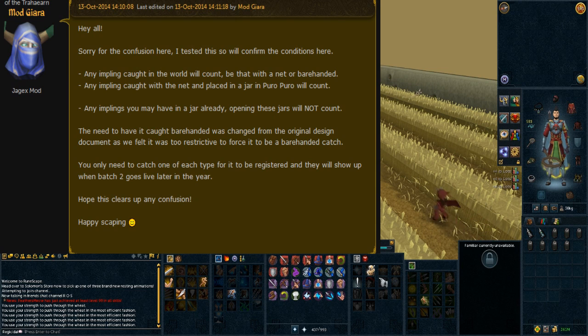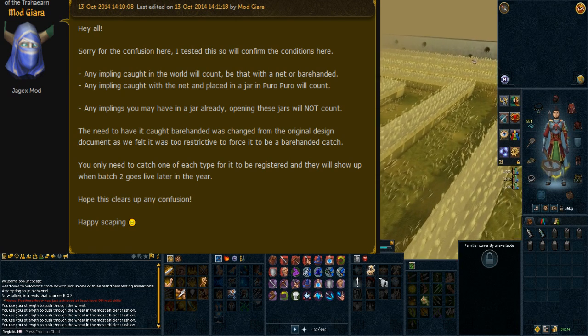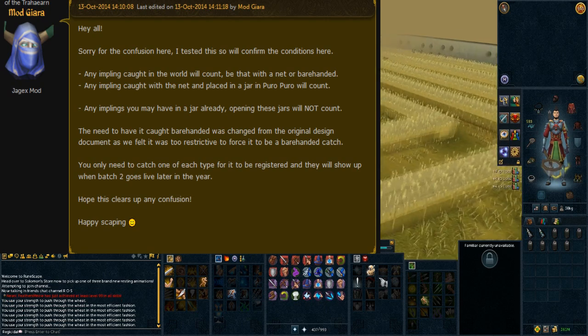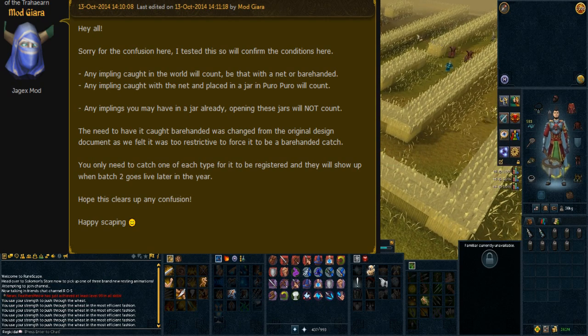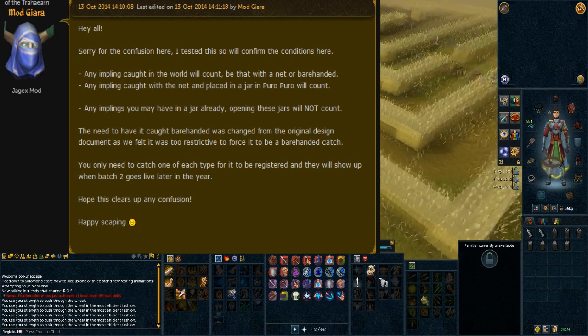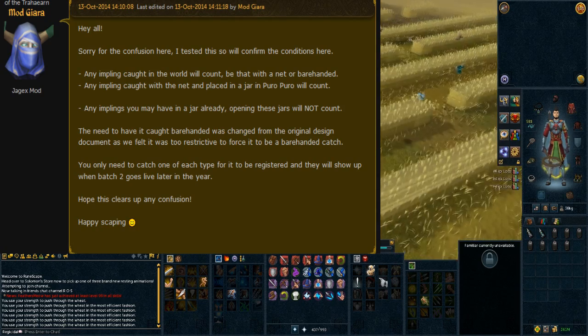The need to have it caught barehanded was changed from the original design document, as we felt it was too restrictive to force it to be a barehanded catch. You only need to catch one of each type for it to be registered, and they will show up when batch 2 goes live later in the year. Hope this clears up any confusion, happy scaping.